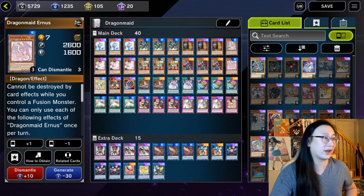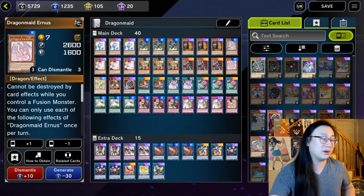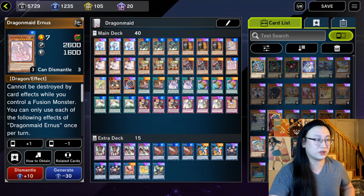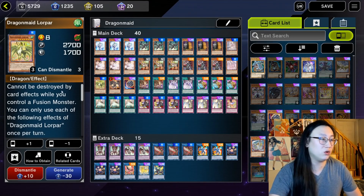Next we have our large Dragon Maids. We have Earnest, who can special summon a dragon from our hand for free but you have to discard it, which kind of sucks. And one Dragon Maid Lorpar, which is a really bad Effect Veiler on our turn only.